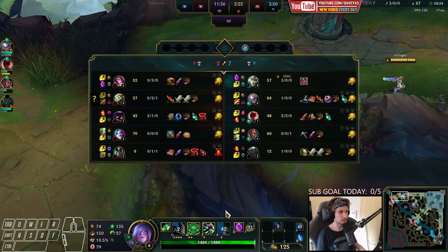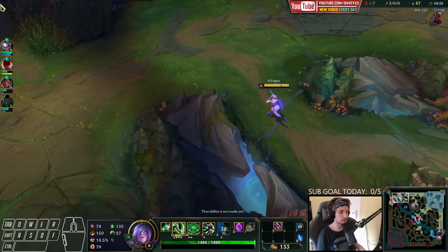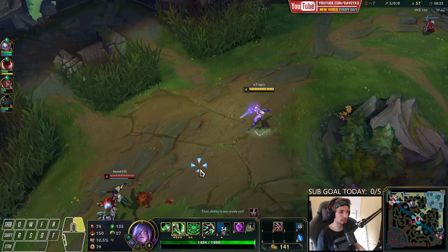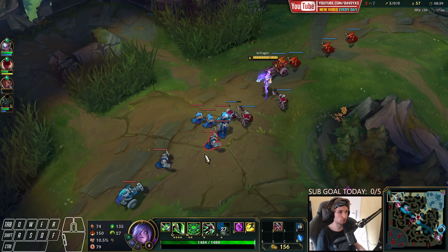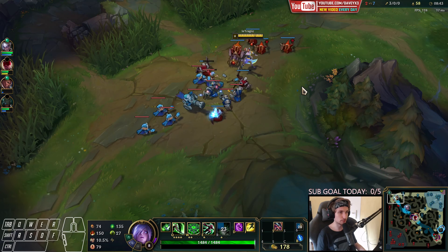When you play against Fiora it's all about playing smart, because believe it or not, the Fiora matchup is actually favored for Fiora right now — she's pretty strong at the moment. But if you play really smart it becomes more of a skill matchup.